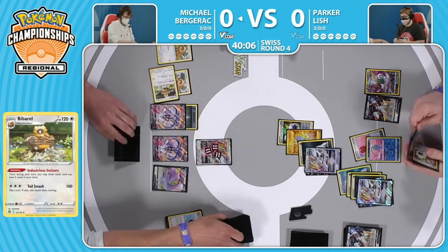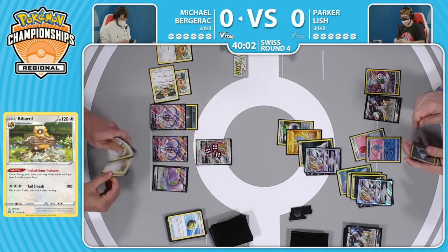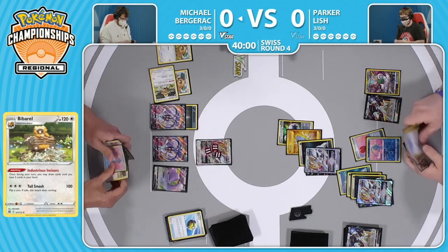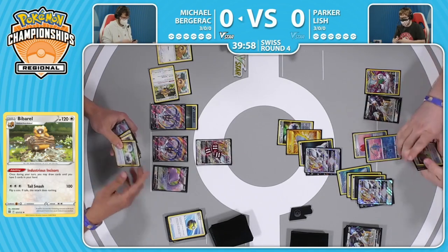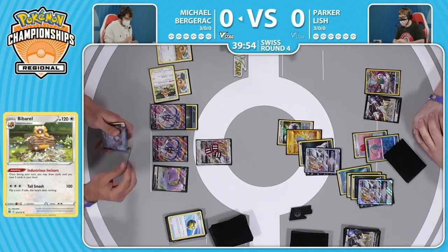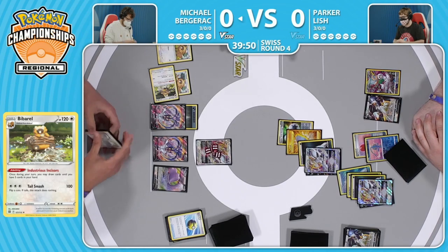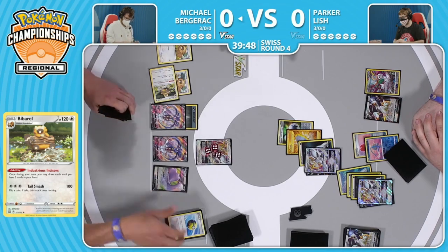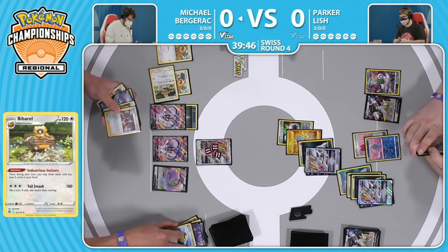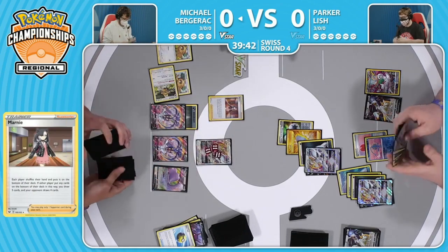Here is the first Double Turbo - finds the Double Turbo, had to attach to the Malamar V on the bench though, so is most likely just going to pass the turn. They still have access to a supporter, so I guess at this point Michael's just hoping for this Arceus V Star to get KO'd, bring the Malamar up, get the Double Turbo on there. And there's the Marnie.